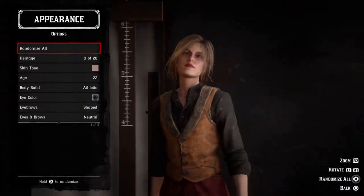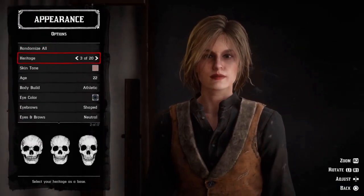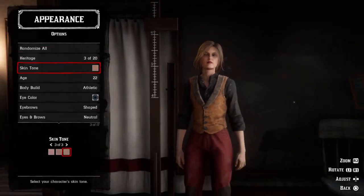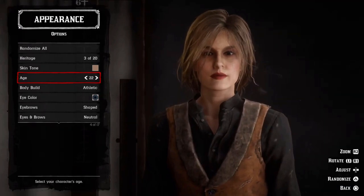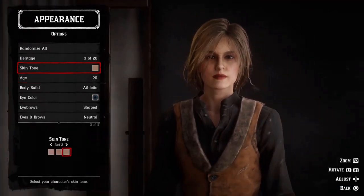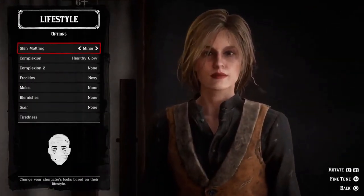You can also change skin tone, age, body build, eye color, eyebrows, eyes, nose, mouth and lips, jaw and chin, ears, cheeks, and teeth. You can choose between preset options like neutral, wide, thin, etc., or you can actually move a slider around to completely get the customized look that you want.